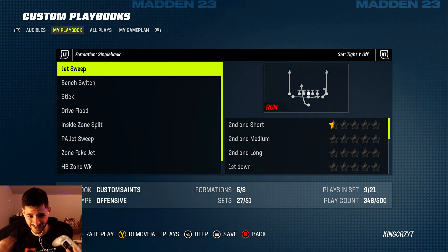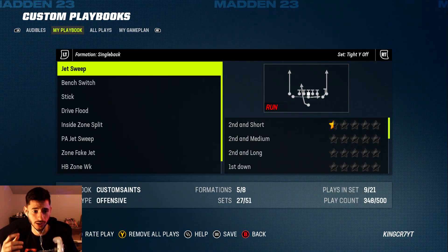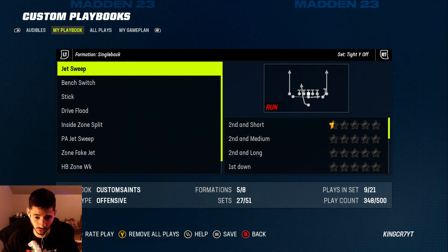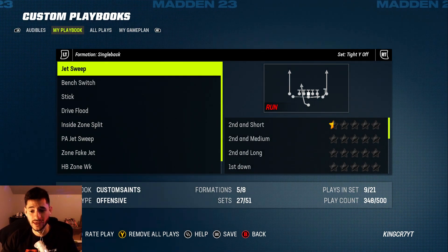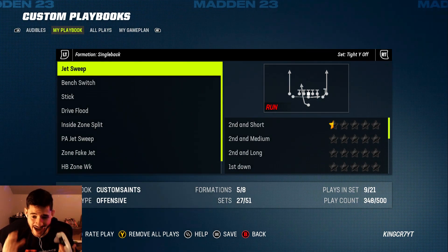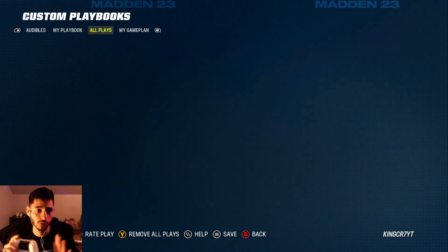Before I show you the next step, it's very important to note what's shown at the bottom right-hand corner. It shows you how many formations you can have in a playbook, which is a total of 8; how many sets you can have in each formation, which is 21; how many plays you can have in your playbook, which is 500; and how many sets you can have total, which is 51.